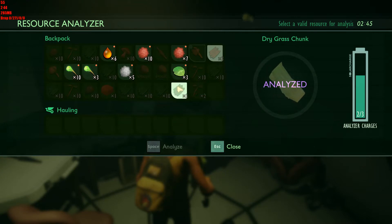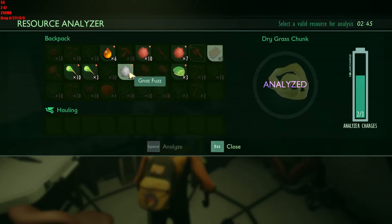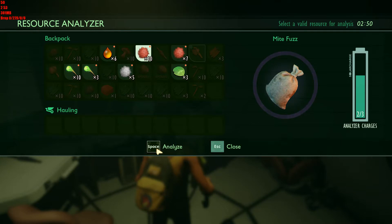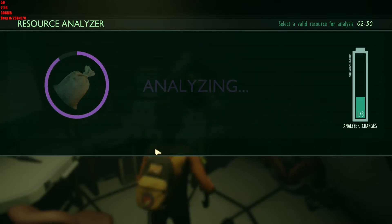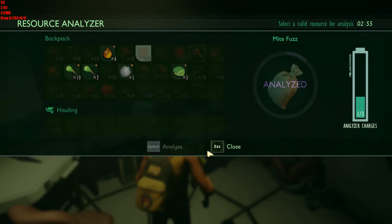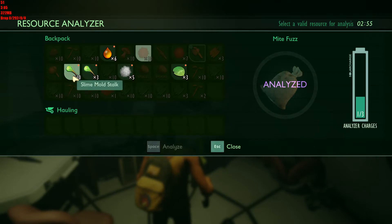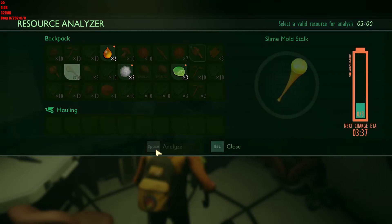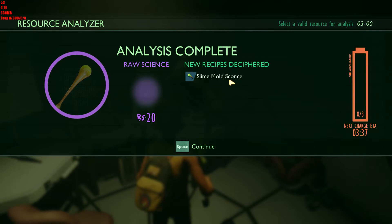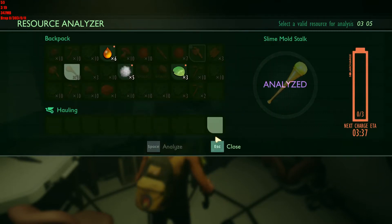What do we got here? Cloverleafs. Gnat fuzz. Might fuzz — let's check out might fuzz. Stuffed might and armor glue. Slime mold stocks — let's give them a check. Slime mold sconce. Well, that's really popular, isn't it? So we get a charge in about three and a half minutes. It's hauling.